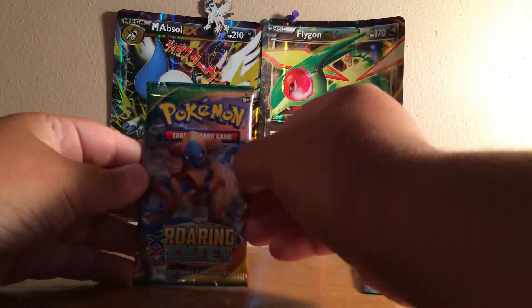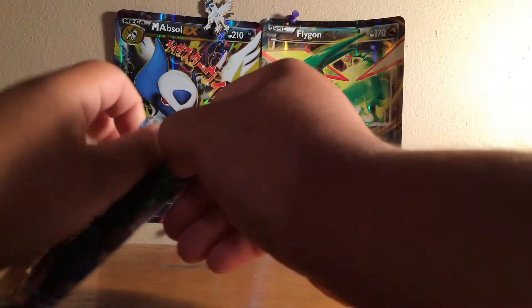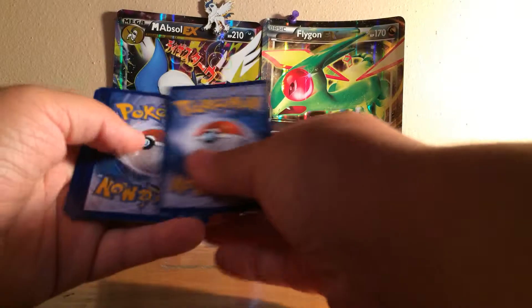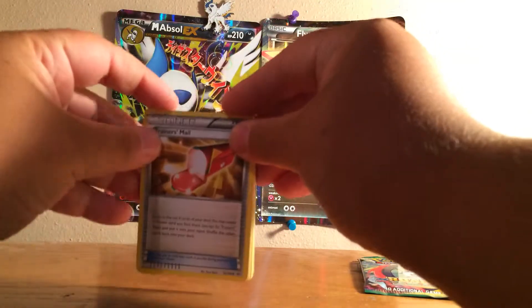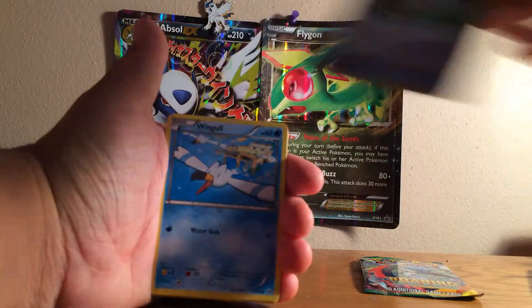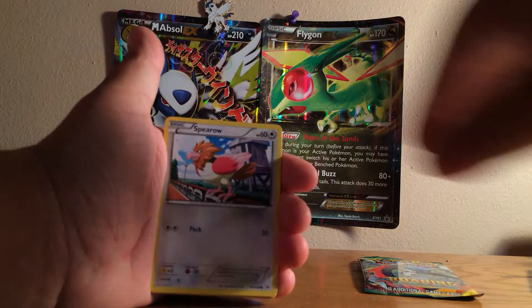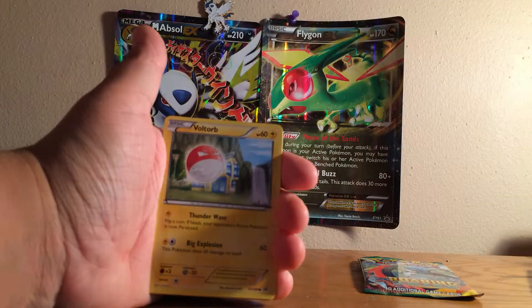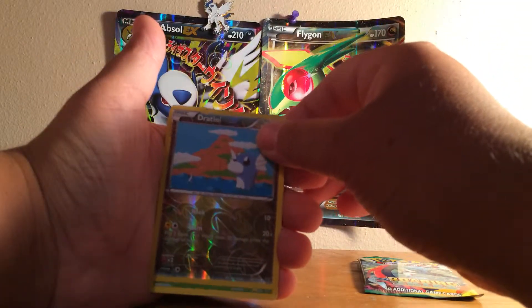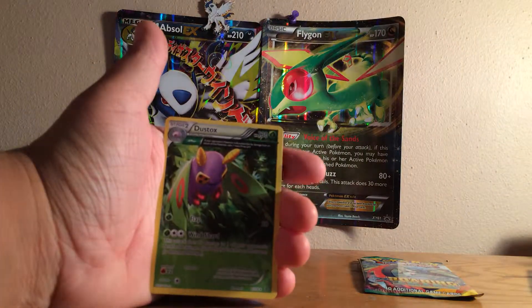All right, next we've got a Roaring Skies pack. Can we get something out of Roaring Skies? If not, I'm pretty happy with the pull so far. Start off with Trainer's Mail, Manectric, Wide Lens, Wingull, Spearow, Shuppet, Togepi, Voltorb, reverse holo of Dratini, and the rare is a Dustox Ancient Trait.